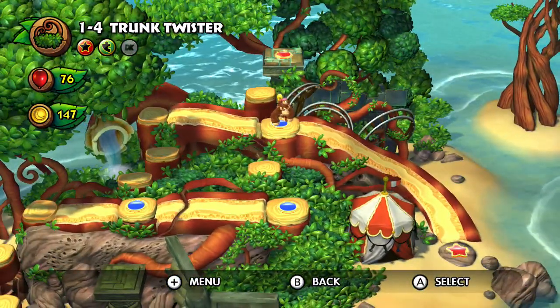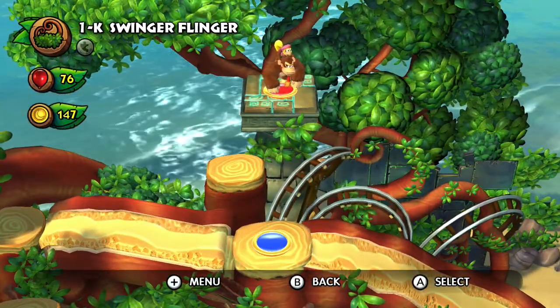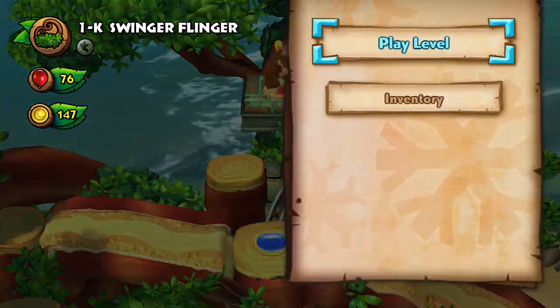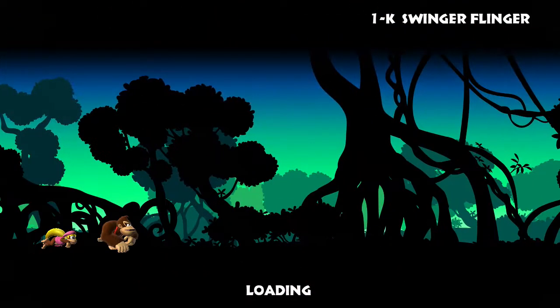And now it's time for this thing — Swinger Flinger. Yep, they're in this game too. The Kong Temples, or Ki Temples, or Kindergarten Temples, or whatever the heck the K stands for. They are here, and we must deal with them. And they're just as awful as ever.